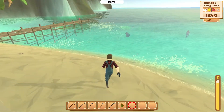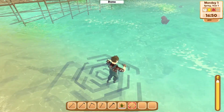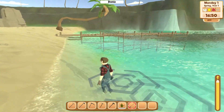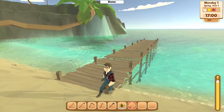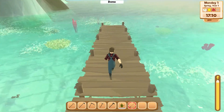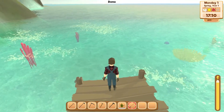There looks to be... is that a chest of some sort? No, it's just a piece of coral. We're good to go fishing. Let's go fish off the end of the pier here. I want to see how the fishing works. Fishing in games like this always is interesting to me, because they all do it a little bit different.